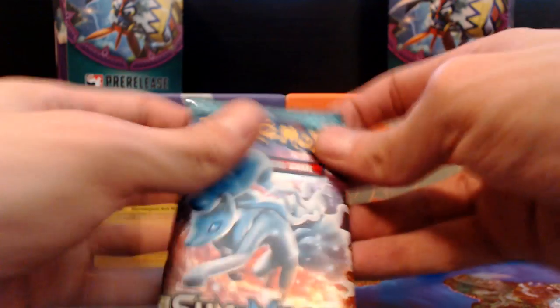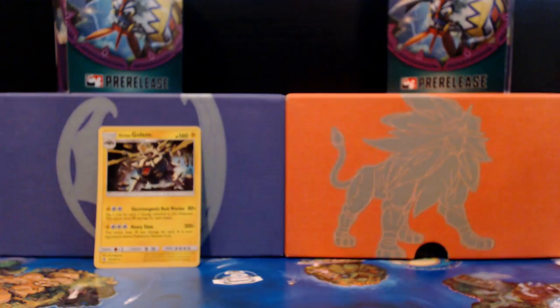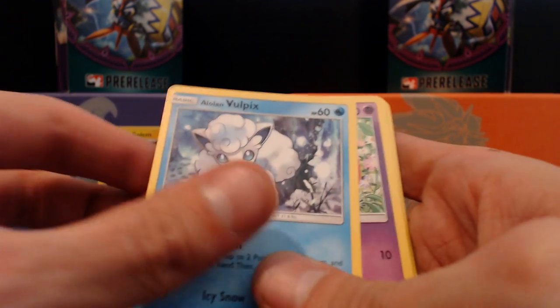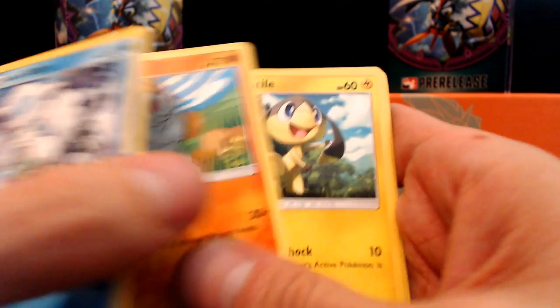This pack has a Alolan Ninetales — got that ice! Alolan Ninetales, Alolan Vulpix — what?! Nothing special beyond that. I shouldn't have flipped it like that — what am I doing? Come on, this is like my third video or something, I'm an amateur. Vulpix, Slowpoke, Machop — I wasn't crazy.